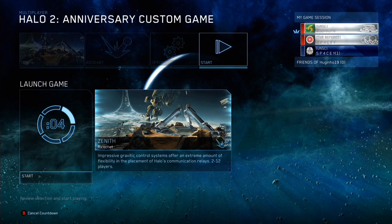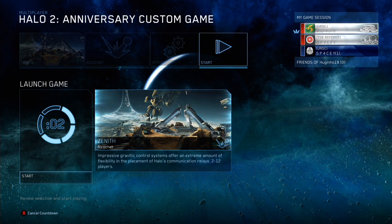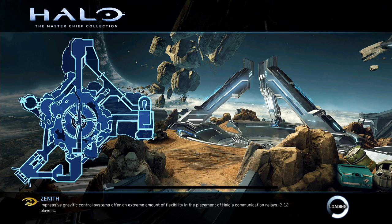Hi guys and welcome to my Triple Threat Achievement Guide. What you're going to need is custom games, Halo 2 Anniversary on the map Zenith, and then set the game type to Ricochet.